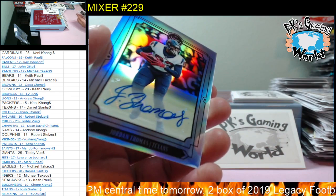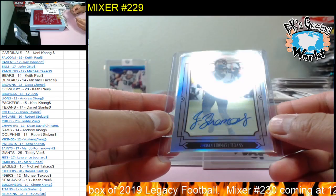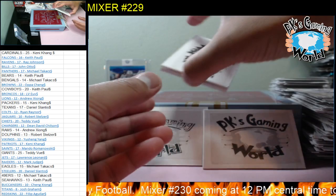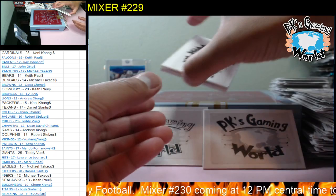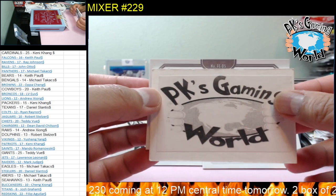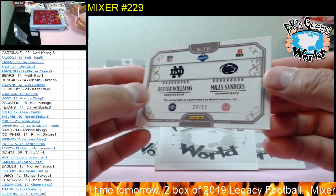Did they put one vet and one rookie auto in these boxes? I'm not sure — that would be great if they do. Alright guys, so this one has to be the rookie. Good luck everybody — oh, it's upside down. We have FC/DS — and we got a dual! Oh, we got a dual: we have Dexter Williams and Miles Sanders! Dual, 20 of 50. Sick hit — Future Inc! We'll check and see what teams they go to.